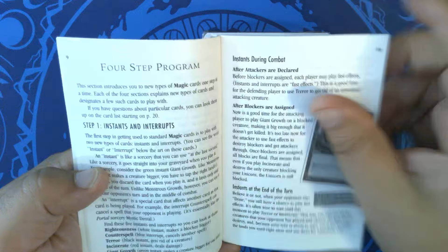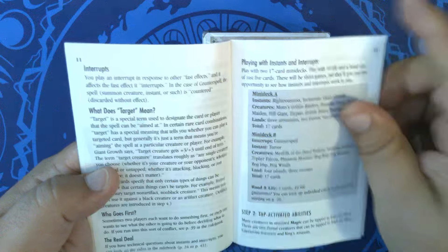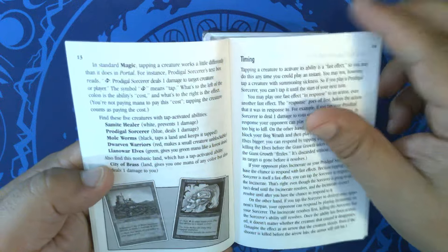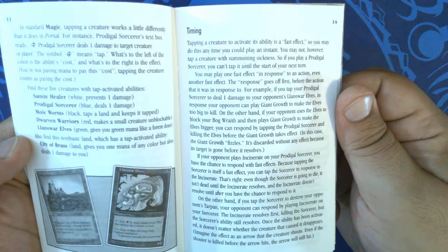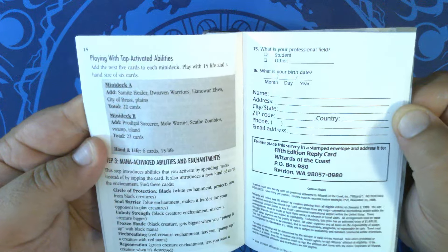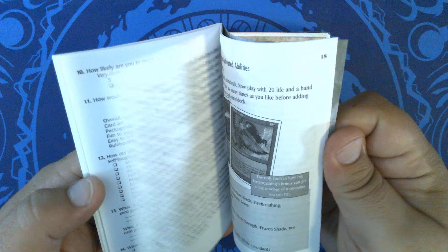This is also before the more modern version of the rules. I believe there are still interrupts in here, and you have fast effects and the batch system as well. There's a whole explanation of how timing works. At some point I will be linking to a PDF of this, or scanning it and hosting it myself.